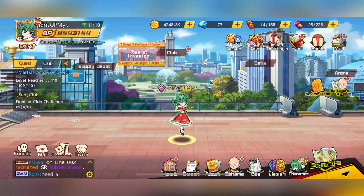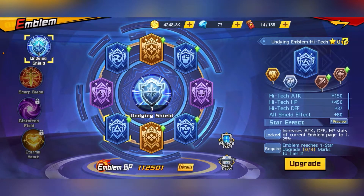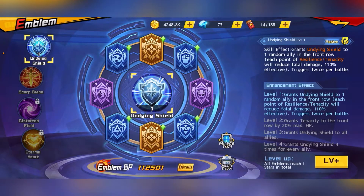For the emblems, it's made up of two parts. One is the emblem itself, where you can actually upgrade it to increase your stats, and also upgrade this middle thing over here that will give you the emblem skill.